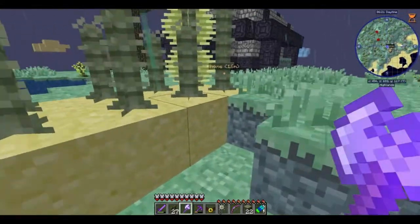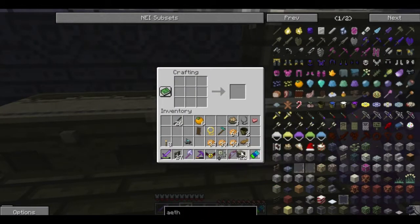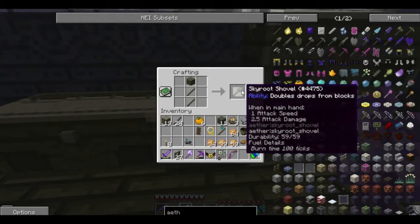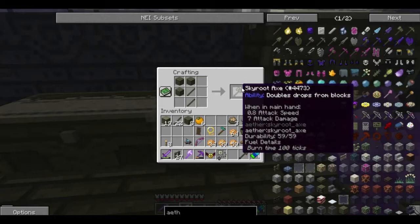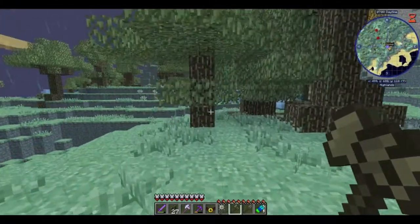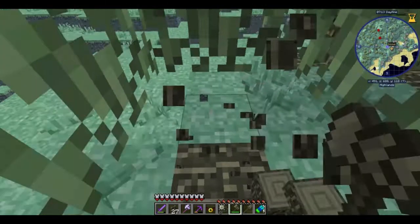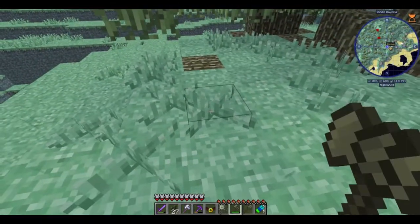It's just rain. This is all the doing of the rain. Okay, so I know this is going to seem very noobish, but there is one good thing about Skyroot tools that beats out everything else — it's that they double the drops from literally everything. So while it's less than awesome to have to use these slow tools, they are in fact far more efficient than using any other type of axe. So, yeah, there's that.